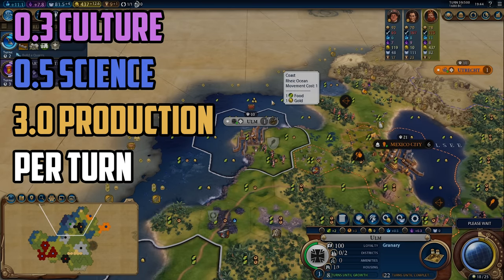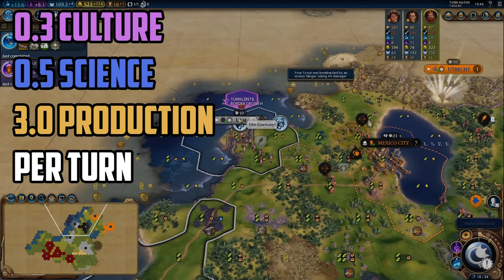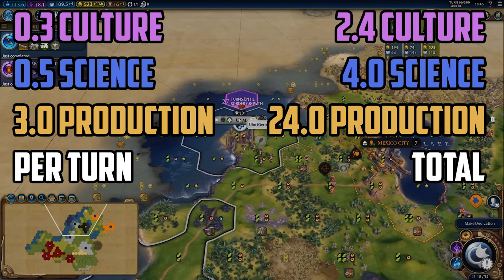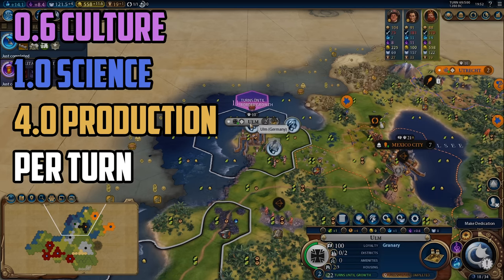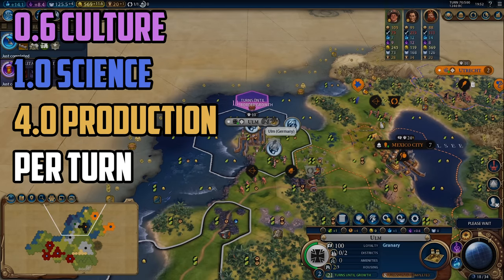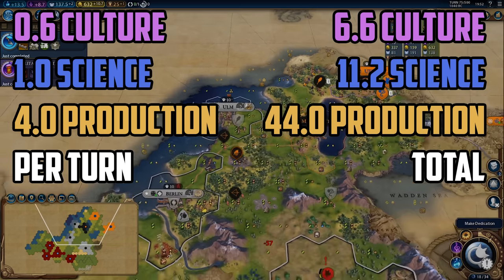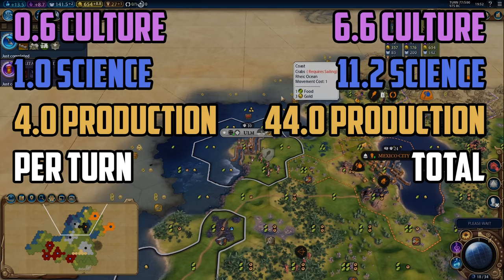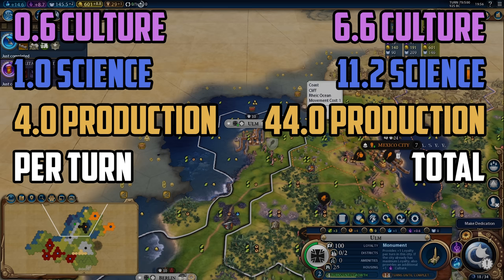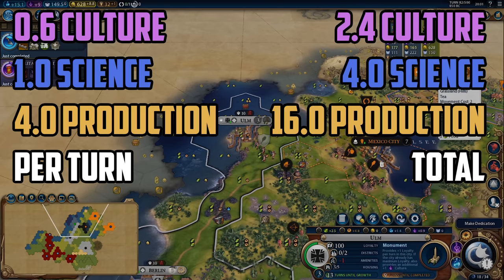The granary trial opens much the same as the first one for the first eight turns: 0.3 culture, 0.5 science and 3 production per turn, for a total of 24 production, 2.4 culture and 4 science. The city grows and yields become 0.6 culture, 1 science and 4 production per turn, continuing for another 11 turns until the granary finishes, for a total of 6.6 culture, 11 science and 44 production. When the granary finishes the city's yields don't actually change, but the time to grow drops significantly from 13 turns to 4.